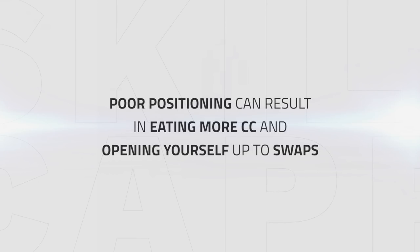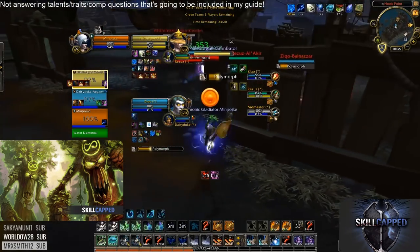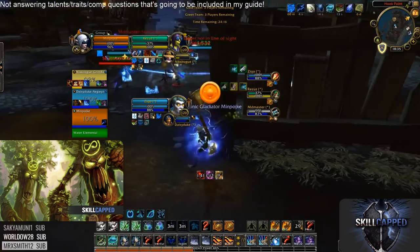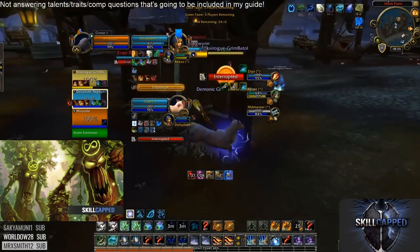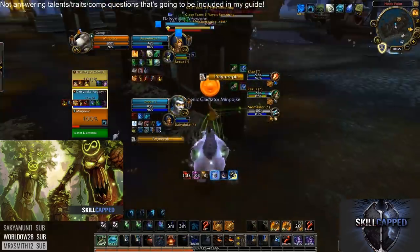Positioning and avoiding CC or swaps is your first goal to keep your team offensive. Poor positioning can result in eating more CC or opening yourself up to a swap, which will make you lose the majority of your games. In this clip we can see how important positioning is — Minpoike is standing at the pillar trying to avoid both CC and swaps. Playing like this makes it extremely hard for the enemy mage to land CC on him and makes it hard for the enemy team to perform a swap.